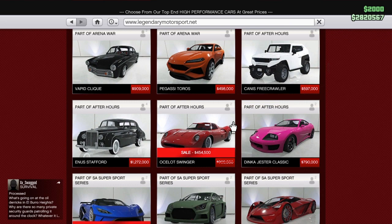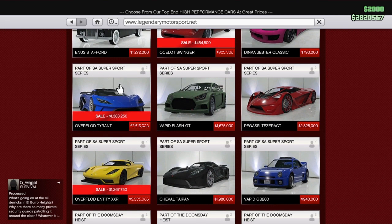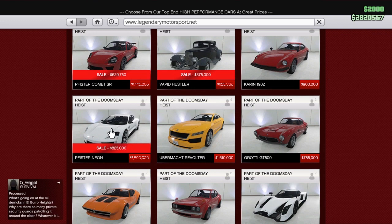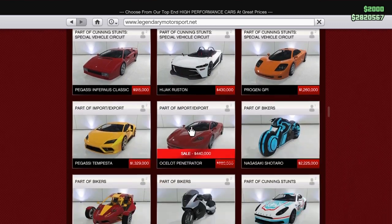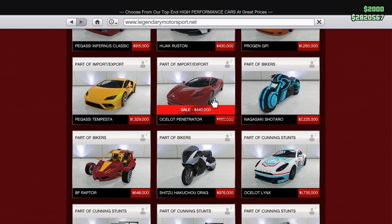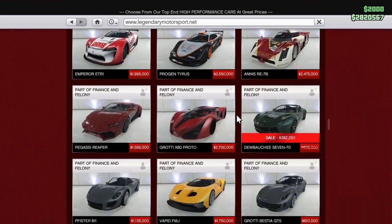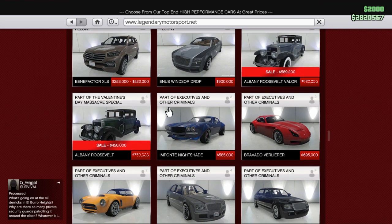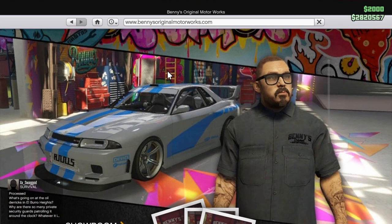Now for the discounts: the Swinger is 40% off, the Tyrant is 35% off, the Entity XXR is 35% off, the Comet SR is 35% off, the Neon is 35% off, the Rapid GT Classic is 35% off, the Vagner is 35% off, the Penetrator is 40% off. The 770 is 30% off, and the Roosevelt Velour and regular Roosevelt are both 30% off.